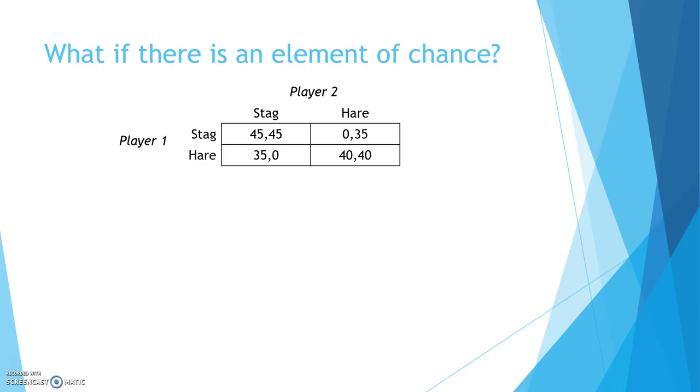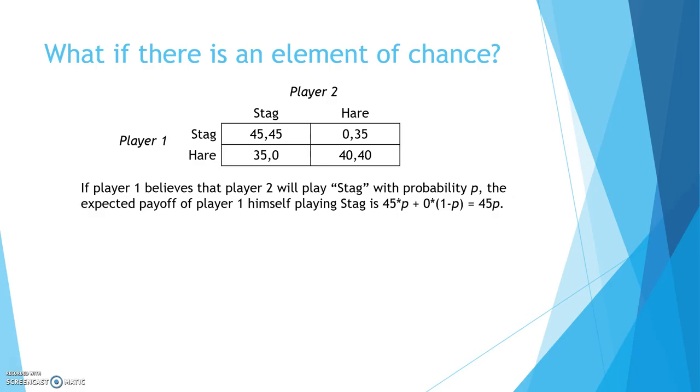So far, we've only considered what happens if both players play a strategy deterministically. What if there's an element of chance? For example, players are alternating between both strategies, or player 1 believes that player 2 will play a certain strategy with probability p. So if player 1 believes that player 2 will play stag with probability p, the expected payoff of player 1 himself playing stag is 45p plus 0 times (1 minus p). And the expected payoff of player 1 playing hare is 35p plus 40 times (1 minus p), which equals 40 minus 5p.